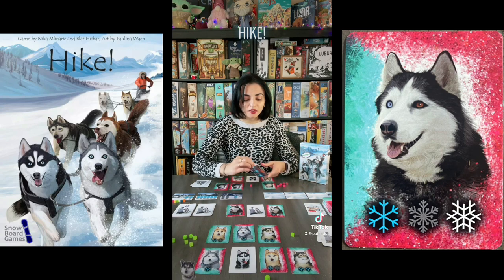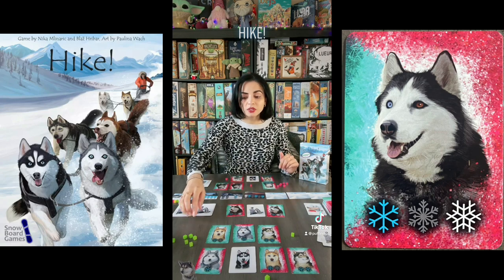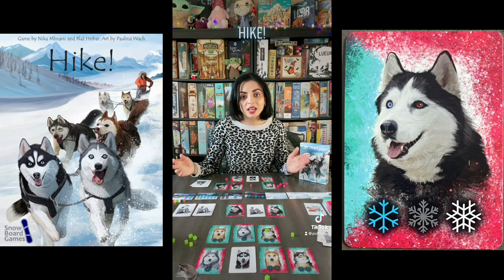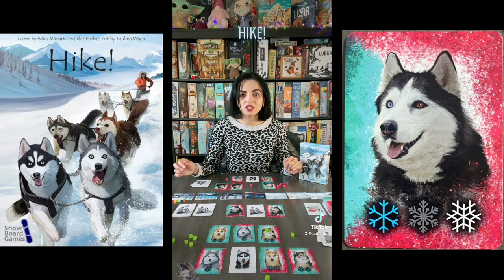Then you will race, using your huskies to go over the various terrain types. Once you have used a husky in a day you will put a cube on it to indicate that it is tired — you can't use that husky again unless you use a care card. The first musher to reach the end of the track will win the game. If you like huskies then definitely check out Hike.